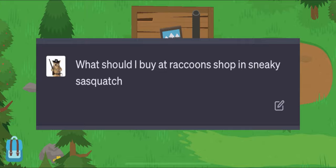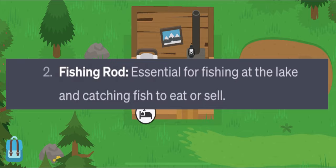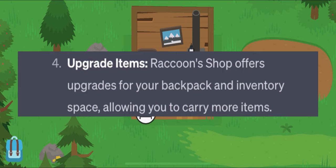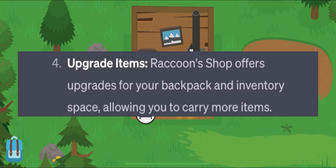Okay, it is the next day. And I asked ChatGPT what should I buy at Raccoon Shop in Sneaky Sasquatch? Number one: pickaxe, which obviously isn't in the game. Fishing rod — I already bought one, so I'll skip that. A metal detector — that item doesn't exist in the game. Upgrade items for your backpack and inventory space to carry more items — that is not a feature in the game, I don't know why it says that.